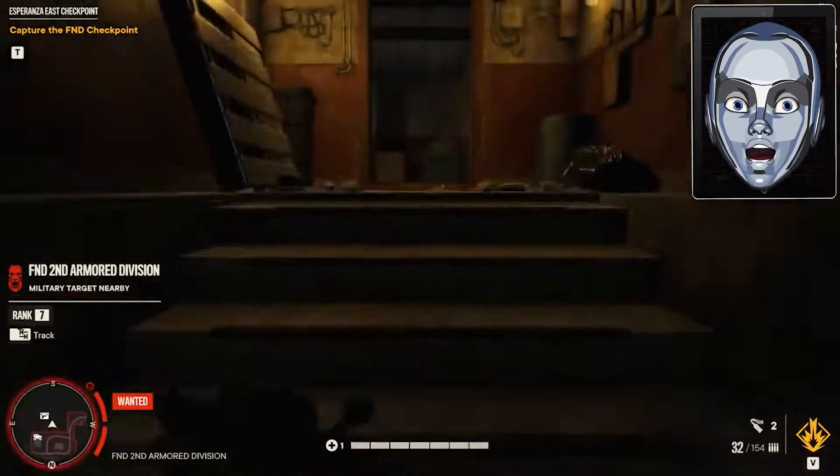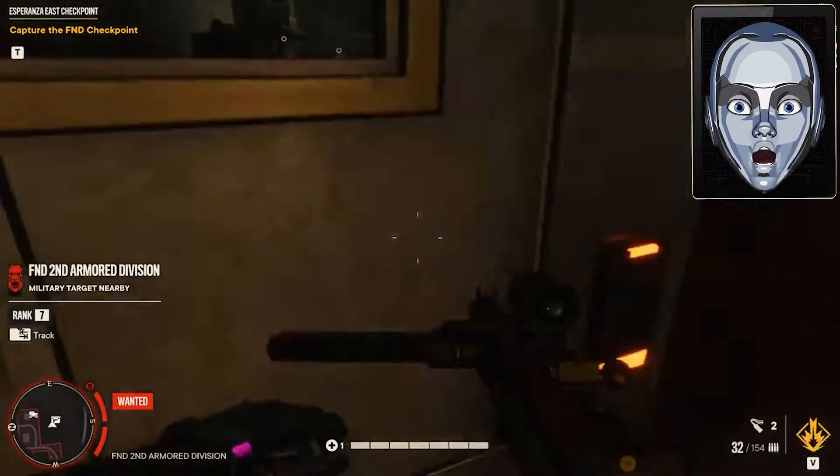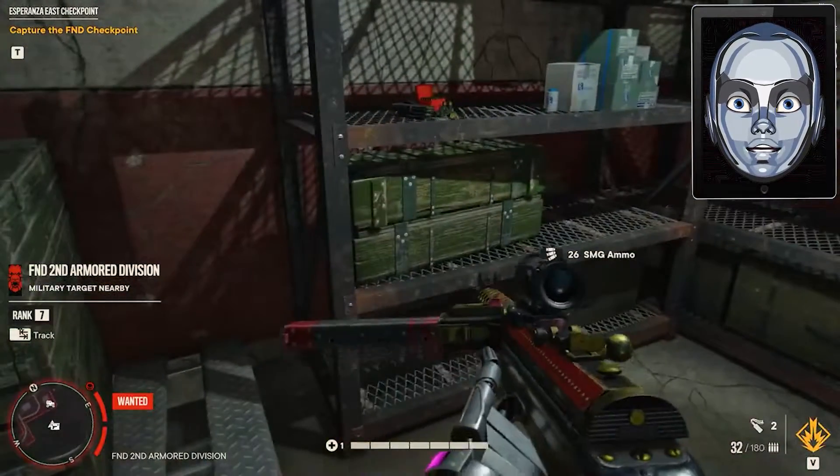Go through the bunker and on the last left, you'll find a secret room. It's a metal door with a key card lock on the right. Use the key card and enter.